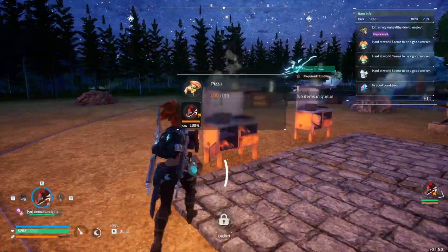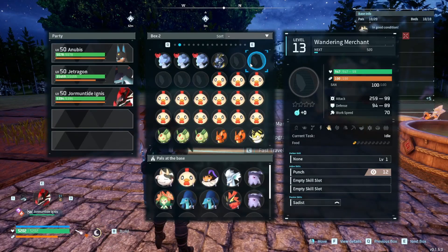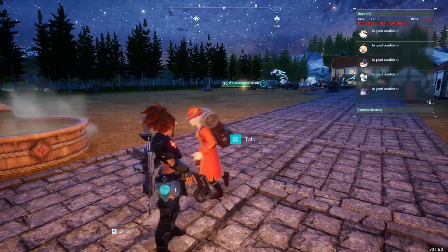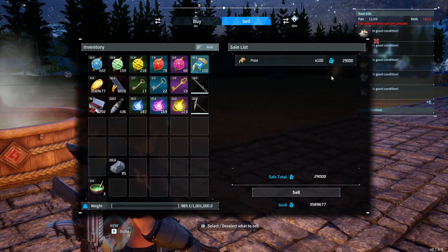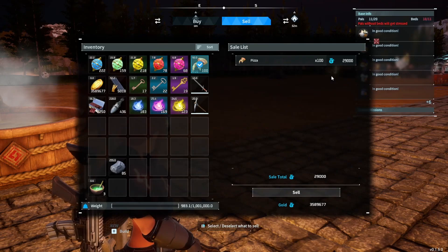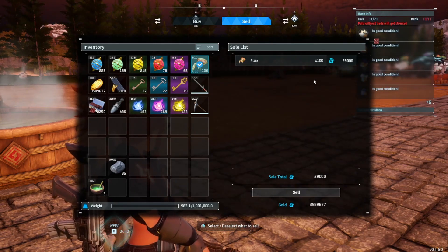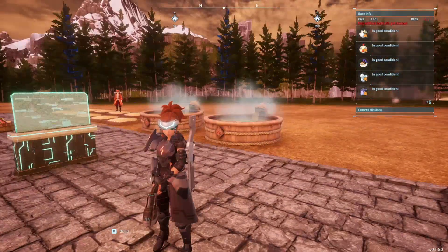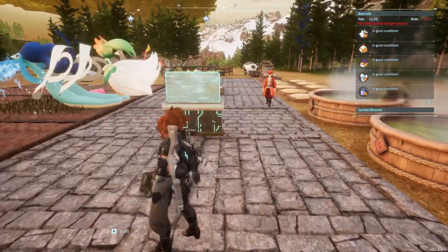We're going to make a few pizzas with our Damnite Ignis and show you what 100 of them sell for. Our Damnite made pretty quick work of those pizzas — we can call him back and go pay a visit to the wandering merchant. 100 pizzas sell for a total of 29,000 gold coins, which comes out to 290 gold coins each, and this only takes about two to three minutes per 100. You could do this while farming pals in your ranch or killing the black marketeer — you could even bake berries for extra gold on top.